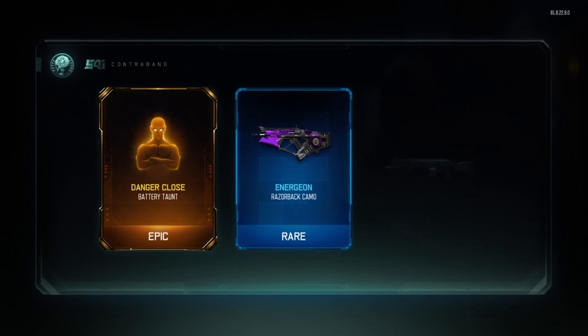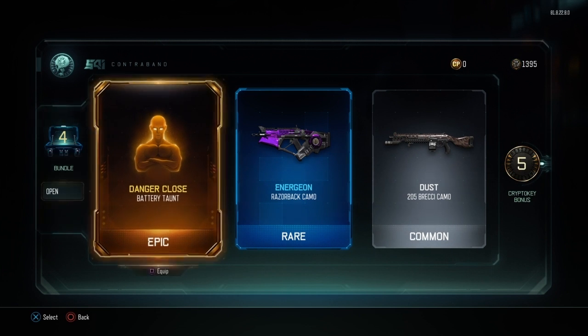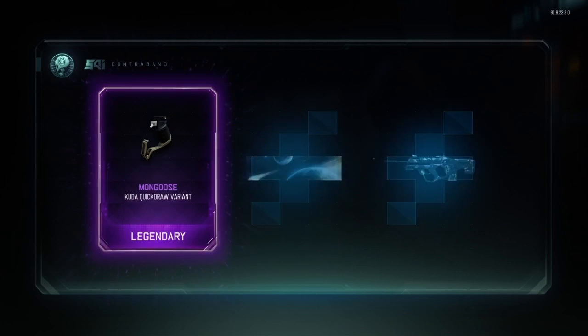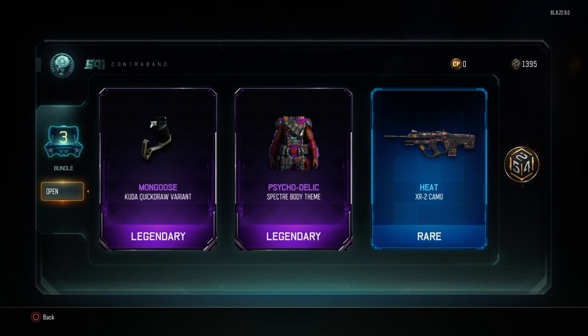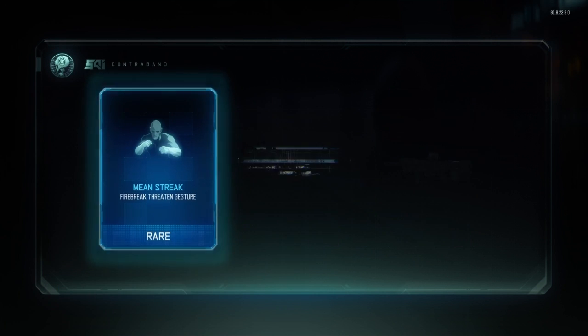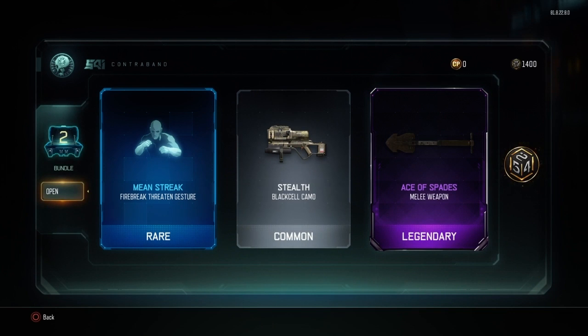Change your clothes. I don't want any more taunts — no more, I want new weapons. Mongoose. Psychedelic, and we got Heat — Heat camo. Mean Steak. Stealth, Ace of Spades. Why am I only getting melee weapons? For the past 100 supply drops I've only got like melee — they got some weapons also, but I've been getting pure melee.